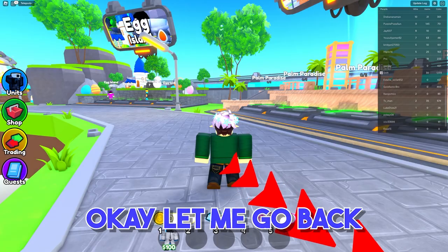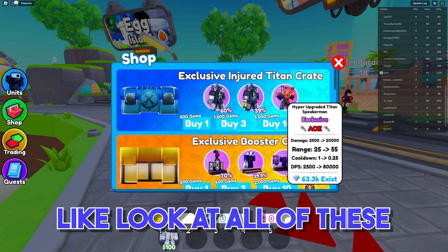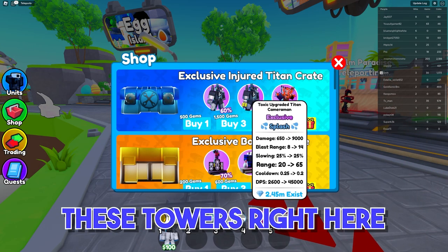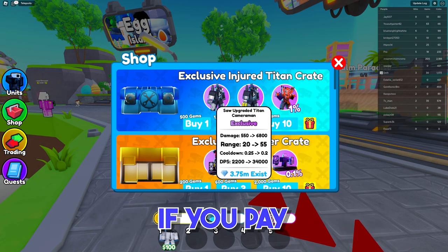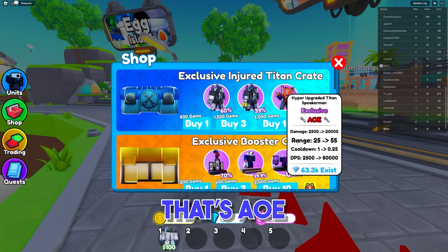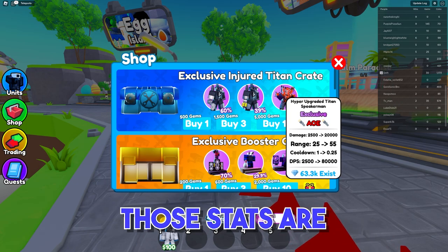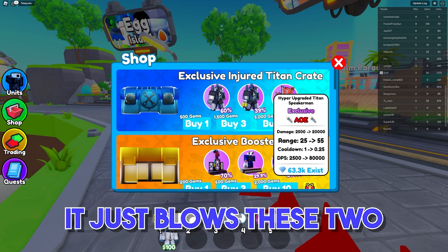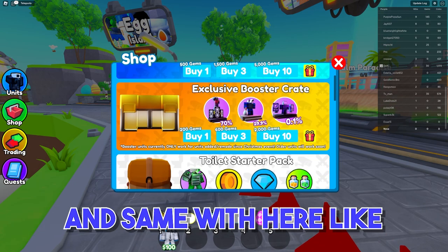5,000 Robux for some of the bundles. Let me go back to the shop. There are Exclusive Booster Crates — look at all these. These towers seem to give you a huge advantage if you pay. This one with 1% AoE — look how ridiculous those stats are compared to the other ones. It just blows them out of the water and makes the free options irrelevant.